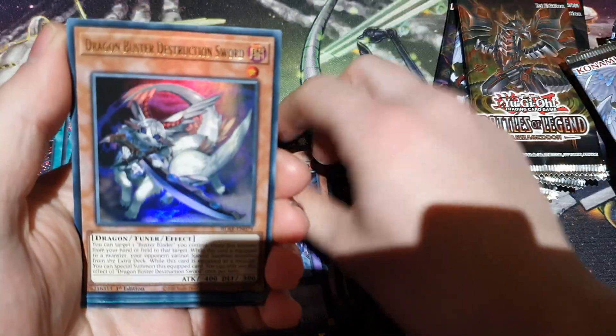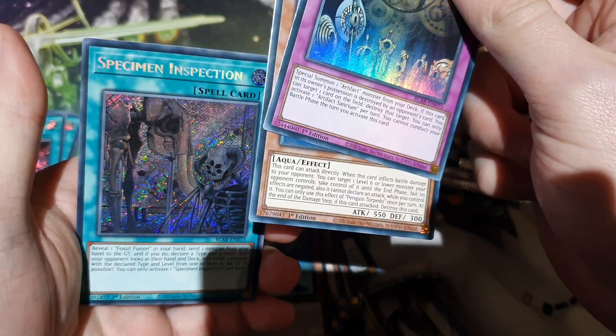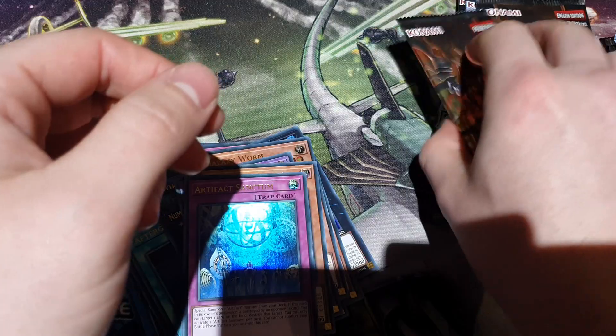Pergatorio — that's cool. Buster Whelp, because yeah, we totally need that. Good card. Oh, what's on the end? Specimen Inspector and another Penguin Torpedo — shit, I can't talk.